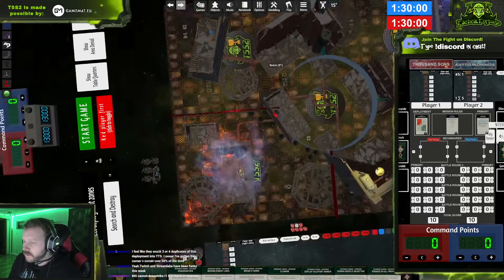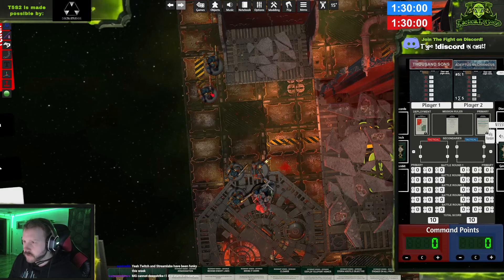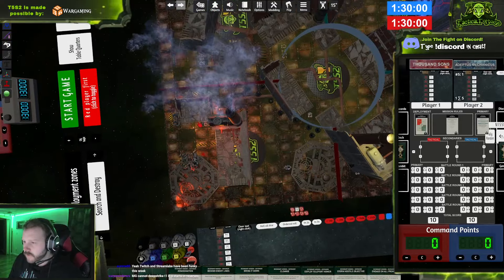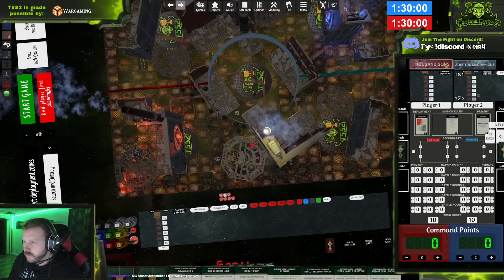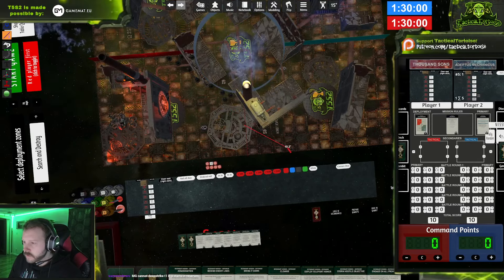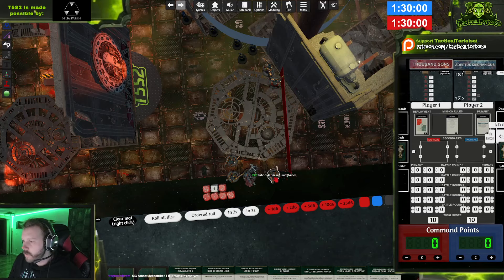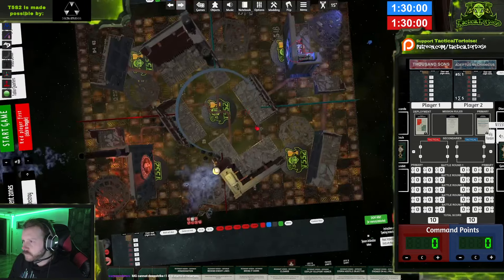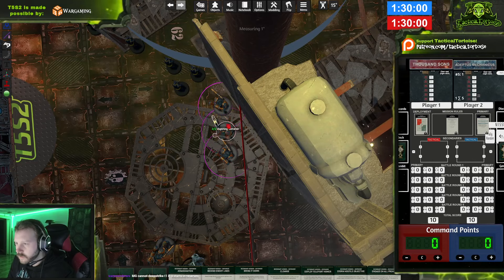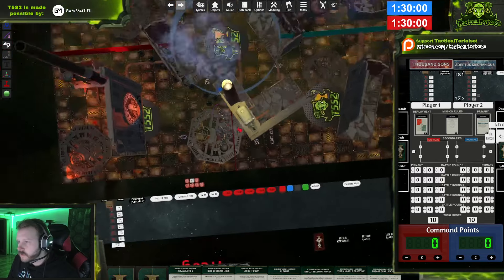If he wanted to jump first turn, he'd have to start on the table — if I go first, he could hop at the end of my turn then jump back down at the start of your turn. I'm putting these guys back here. I'll go an inch off the wall so I don't get Wardened on the first go. Bloop bloop bloop — there's a Rubric squad.